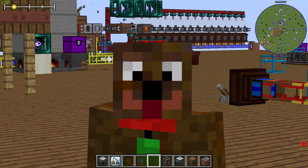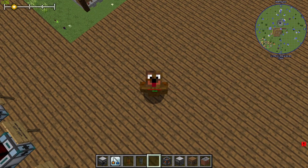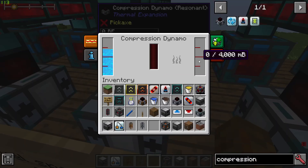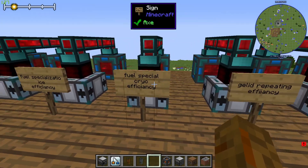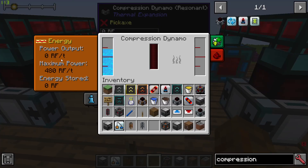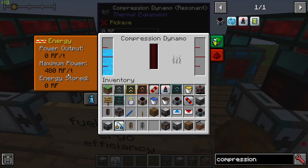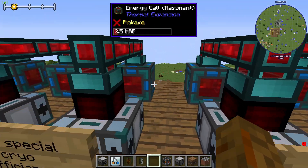Now, which combination should you use depending on your needs? If you want the most efficient use of your refined fuel and don't care about other resources, the gelled cryothium setup is the most efficient, making over double the power a bucket of refined fuel normally produces.